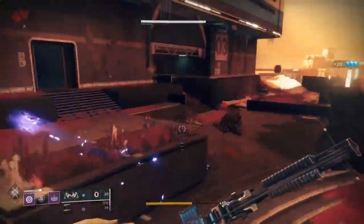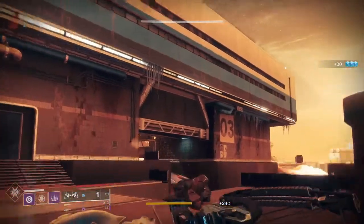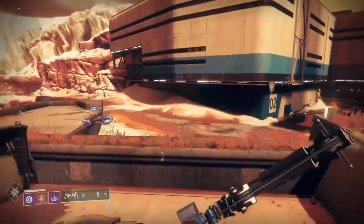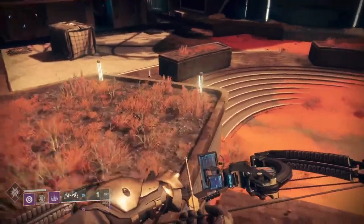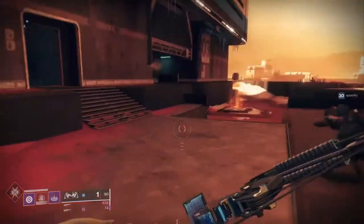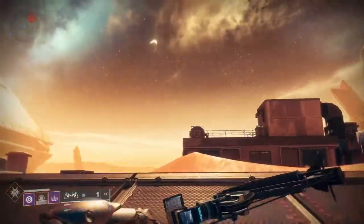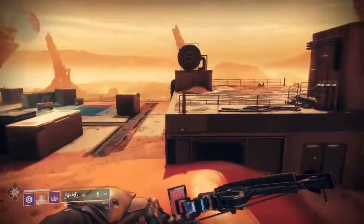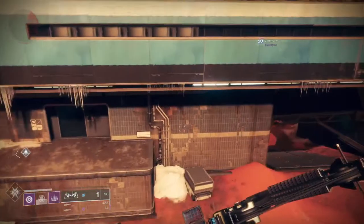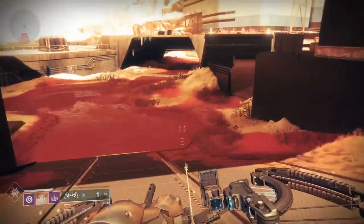I'm trying to work on getting the Lame Monarch so I can do a full bow exotic comparison, but at the moment this is all we've got. With the Trinity Ghoul, it's literally just randomly dropped — I have horrible RNG. I ended up getting this from Xur a couple weeks ago. For Wish Ender, you have to go and do Shattered Throne and kill a bunch of boxes — search it up on YouTube, it seems more complicated than it is, I promise you.